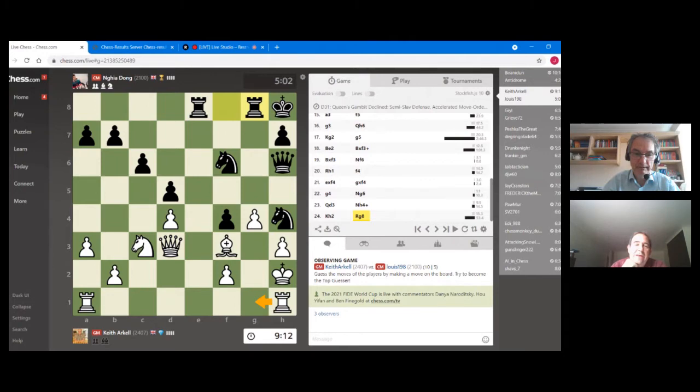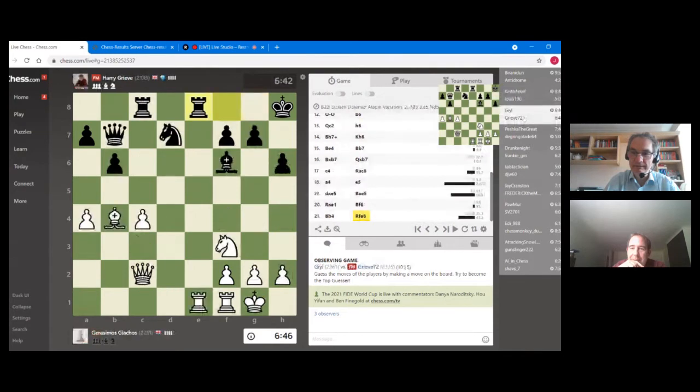That's looking very dangerous — black's doing very well. It does look good for black. Keith is an incredibly good defensive player though. Also note that Keith has a time advantage at the moment — nine minutes to five. The problem is not much point having time on your clock in a dead lost position. Let's check out board three, with all the G's playing — Harry against Gekos.